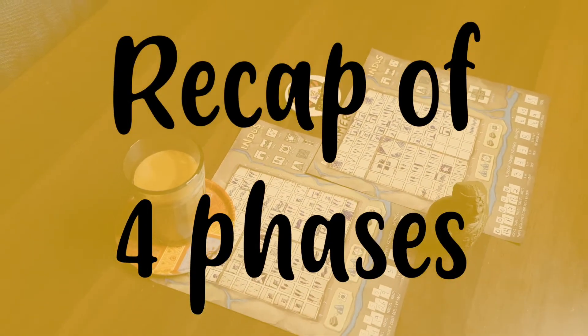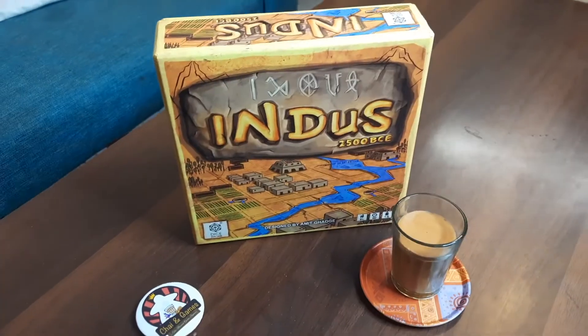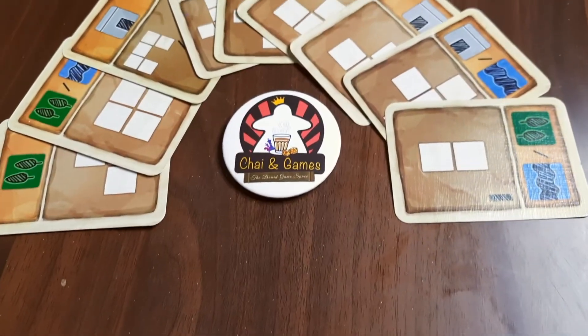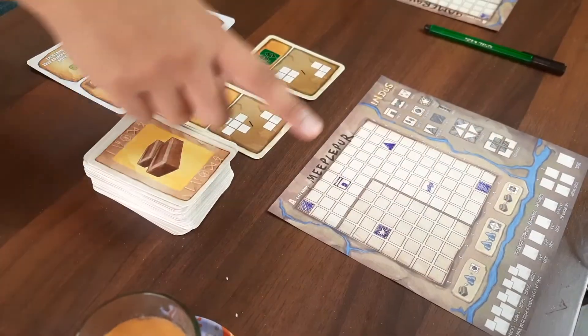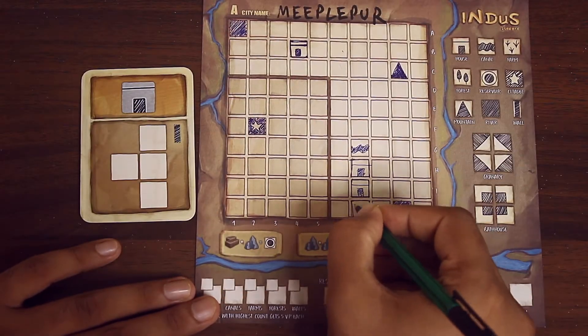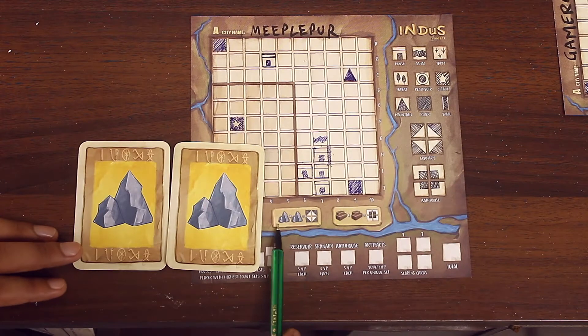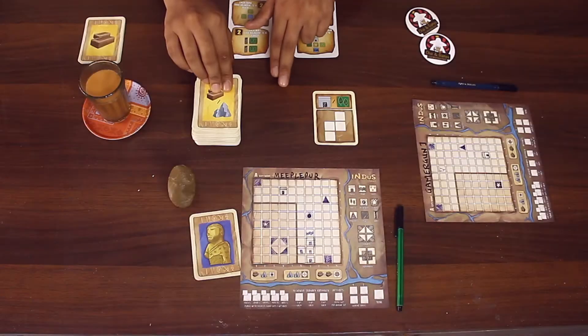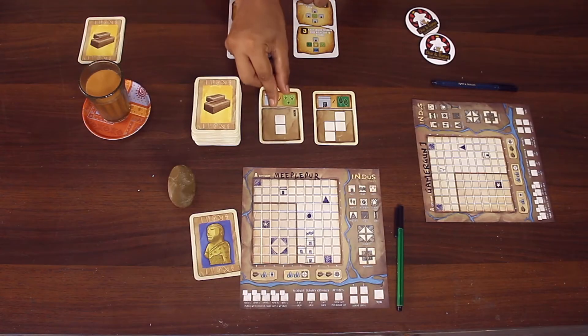To summarize: in the first phase, players must pick one card from the marketplace — either an open terrain card, a resource card from the top of the deck, or a purple artifact card. In the second phase, players take a moment to plan how to best use their cards. In the third phase, players draw their terrains and may pay resource cards to build special buildings. In the last phase, rotate the first player marker clockwise and replenish the market from the deck.